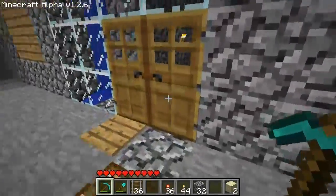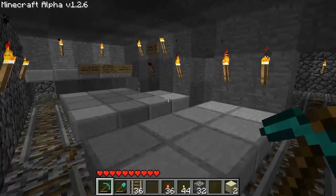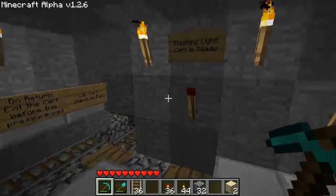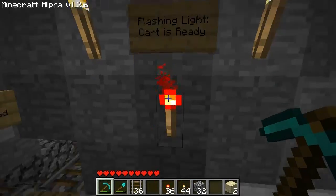I designed this myself. I did watch tutorials on how to do it, but I did this design completely myself — all the wiring of the redstone and all that. First things first: we see a flashing light, and that means the cart is ready.